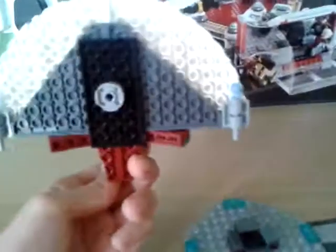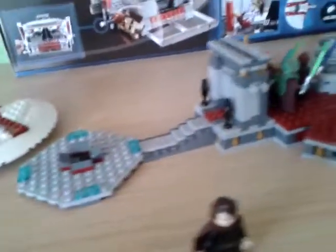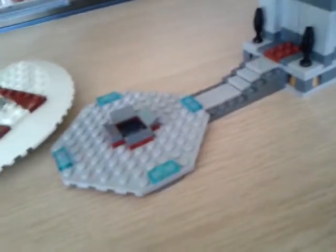It comes with two flick-fire missiles. It's just getting a bit boring now, having so many flick-fire missiles, because most sets have them. The gunship had flick-fire missiles. The Corporate Alliance tank had flick-fire missiles. This has flick-fire missiles. The Republic shuttle — although there's a push mechanism, it's still flick-fire missiles. The dropship had flick-fire missiles. They need to bring out something new and special.